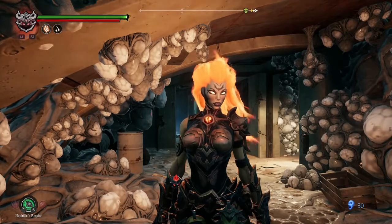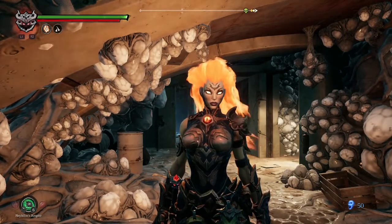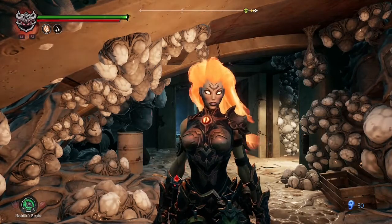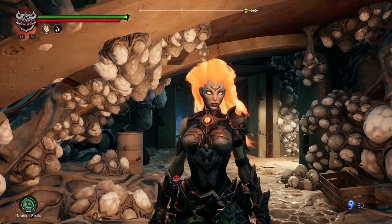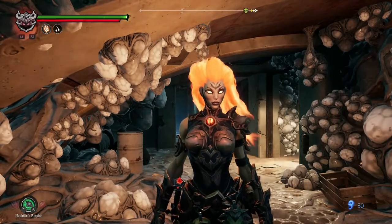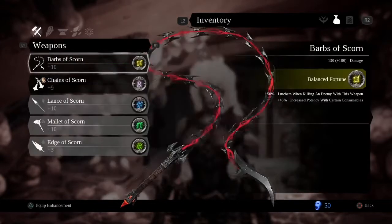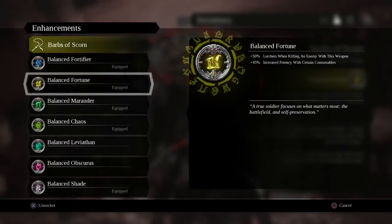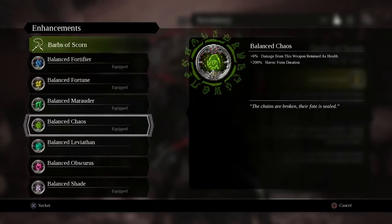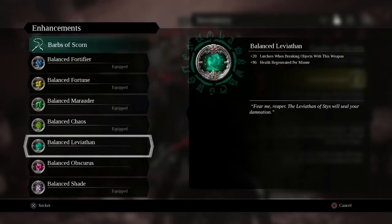I have about 180,000 lurkers collected. To make things easier during your farming run, you will need a few items. Mainly, you will need the Balance Fortune Enhancement, and you have to fully upgrade it to become Balanced.